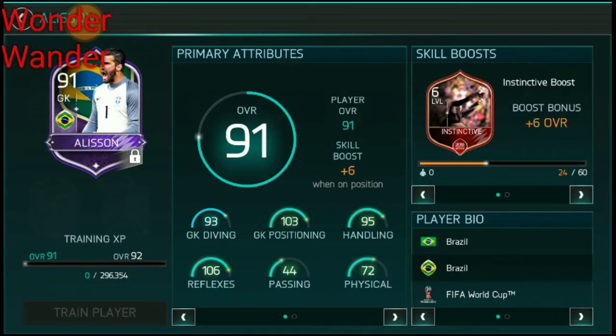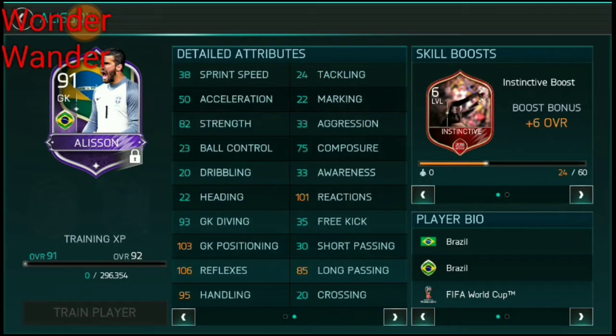91 goalkeeper Alisson. That's really really cool stats — some stats above 100, which is very rare to see in World Cup mode.